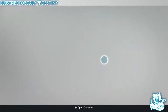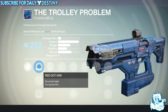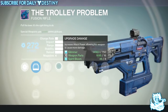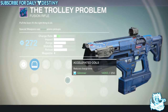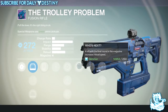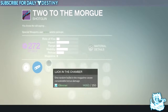Next is a fusion rifle called 'The Trolley Problem' — arc damage, looks sexy in blue. It's got Red Dot ORS and Sure Shot sights, Double Down — this weapon occasionally gains additional ammo — five damage upgrades, Single Point Sling, Accelerated Coils which I always look for on a fusion rifle, Enhanced Battery for a bigger magazine, and Who's Next — a kill on the final round in the magazine increases reload speed. That fusion rifle actually looks pretty sweet.